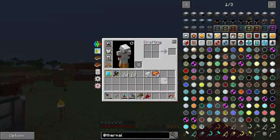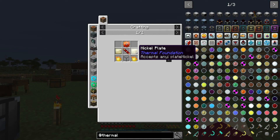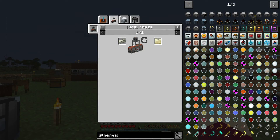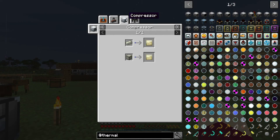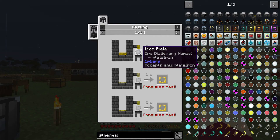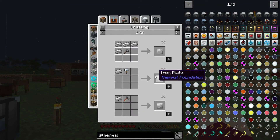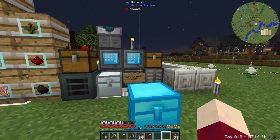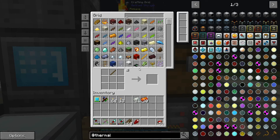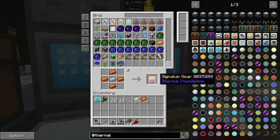We can pour out a nickel plate with molten nickel using a plate cast. Checking the uses: we need a plate cast. Our options include the metal press from Immersive Engineering, the compressor from Tech Reborn, or casting with a plate cast. We can make a thermal foundation iron plate with a forge hammer. We'll throw some gold in to make the plate cast. I'll do that off camera and be right back. Now we need to make a signalum gear and a redstone reception coil.